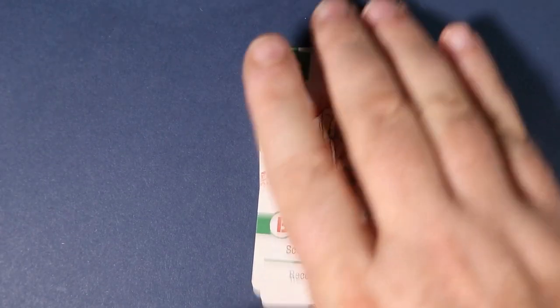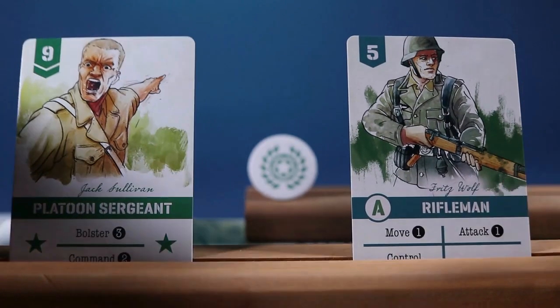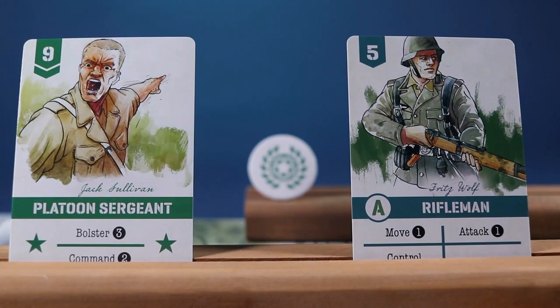On subsequent turns, if your deck runs out of cards, shuffle the discard pile to refill the deck. Initiative is set for the first turn, but on subsequent turns each player selects a card, with the highest number winning initiative for that turn. Ties mean the initiative marker stays in place.